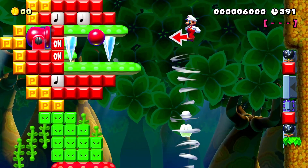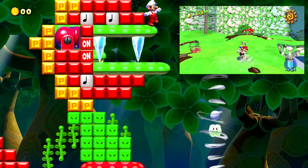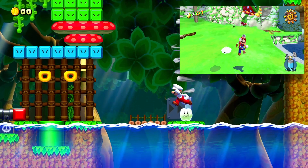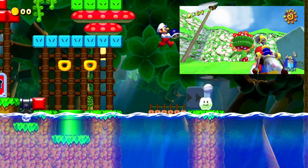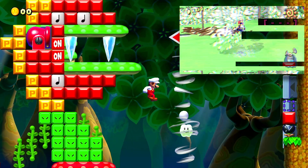Next up is Petey Piranha 2. This time he's flying all over Bianco Hills outside of the tower, and it's your job to throw different shells and items into its mouth in order to blow it up multiple times. What's cool is the items change — you start off with a Buzzy Beetle shell, then a Koopa Troopa shell, and then even a Bob-omb, which completely changes how you have to toss the weapon. I just think it's really cool.